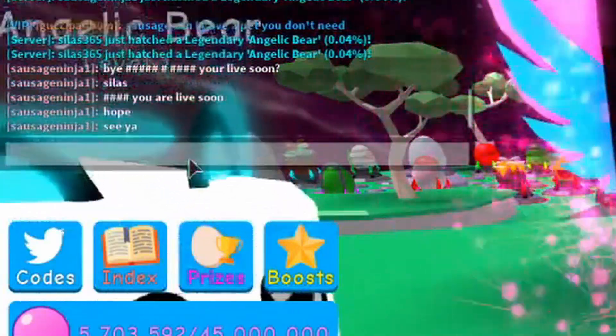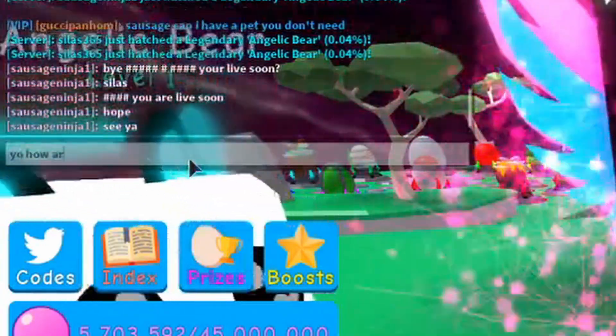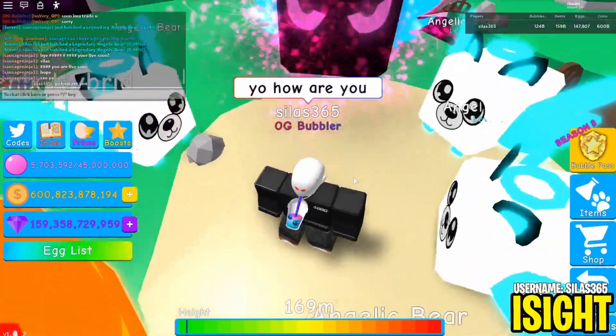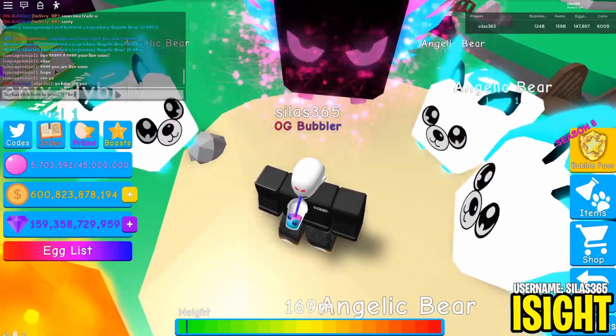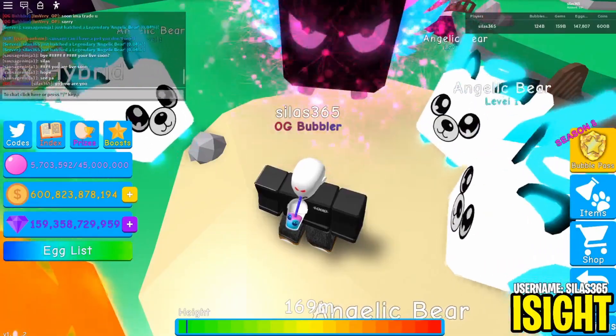Let's type something in chat like 'Yo, how are you?' All your words have this really nice text bubble that only you can have, and you get a nice little OG Bubbler name. A lot of people have it in my server because a lot of people are OG.